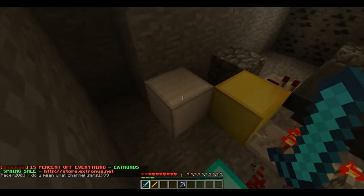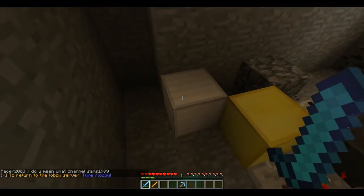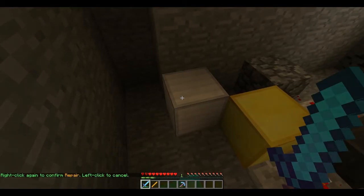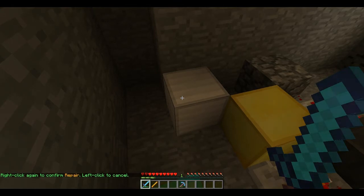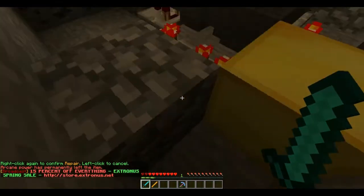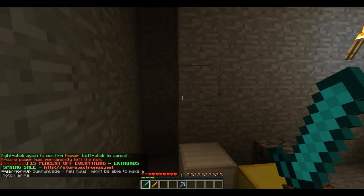So we have this iron block right here — this is a crucial item needed for MCMMO Repair. Basically what you do: you have a diamond sword, then an item that it's made from. It's made from diamonds, obviously, so you have a diamond or two in your inventory. You want to right-click this iron block. If it's a regular diamond sword with no enchants, you just right-click it once. If it has enchants, you right-click it twice, because it might lose its arcane power — like it just did — so now it's just a regular diamond sword.